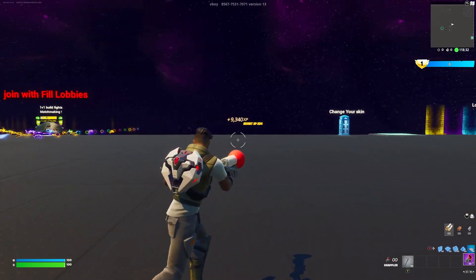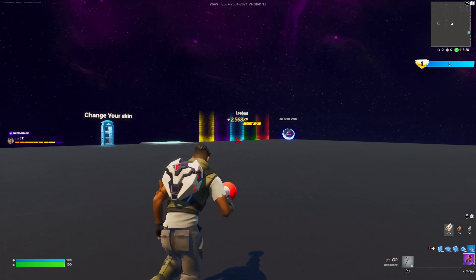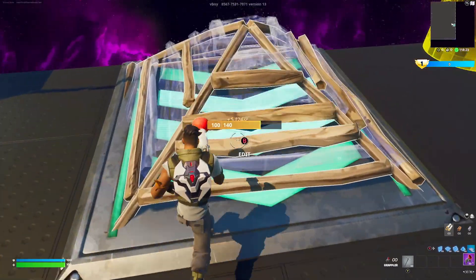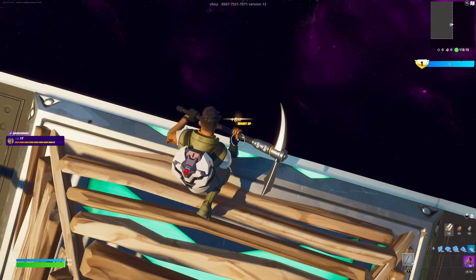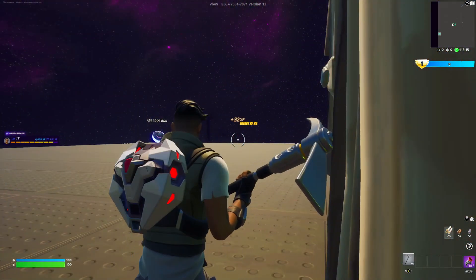After you do that, what you want to do is just run over here where it says change your skin, loadout, and you just want to run right in between it to this little boost pad right here. Build a pyramid over it, and then you want to look in the middle. You should see this right here — it's a secret XP room. You just want to hold this down, and once again, you'll start getting XP.